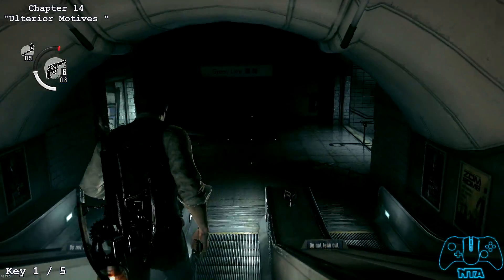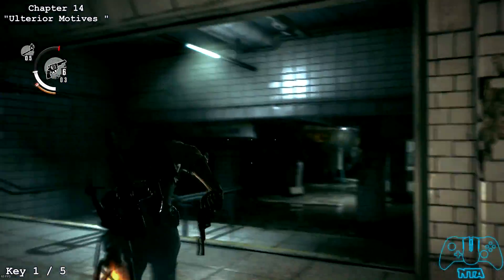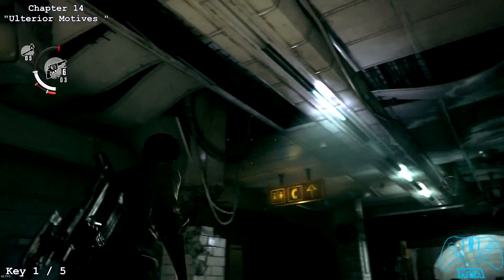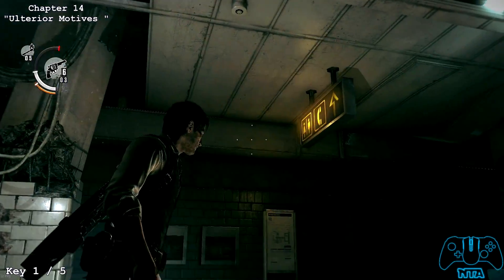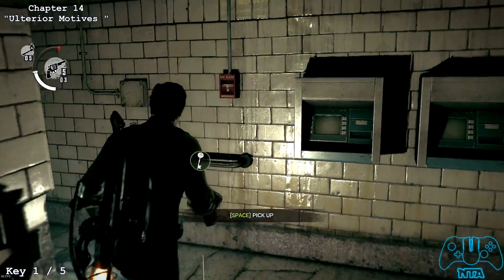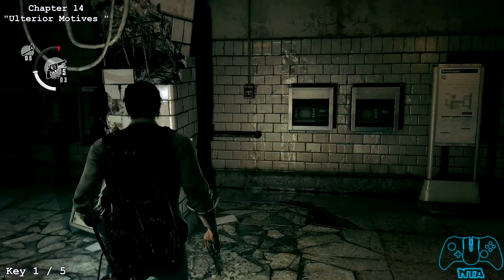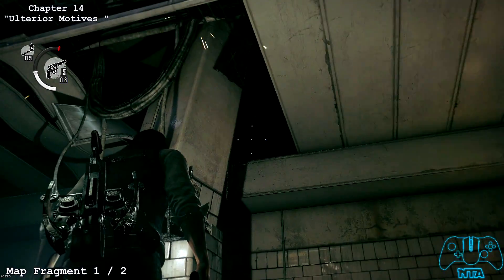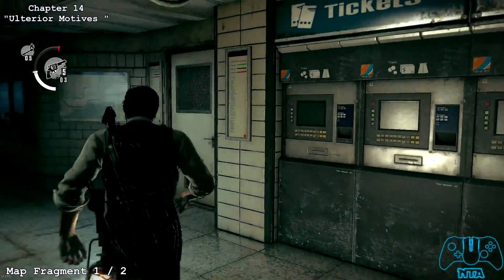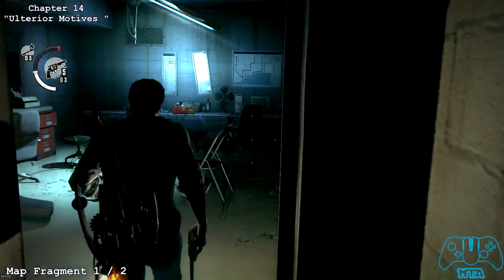Welcome everyone to chapter 14. Once you go down the escalators you'll go to the green line area, turn right and go down the short stairs. Right next to where the save room area is, you will find a statue located in this broken pillar section. There are loads of broken pillars, so just pay attention to the video for this one. It's pretty confusing, but it's right near where you need to go save your game.